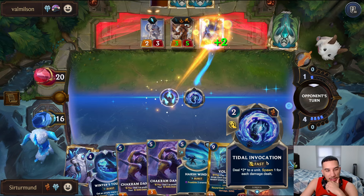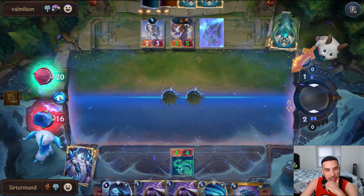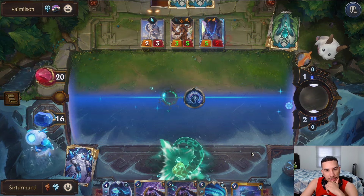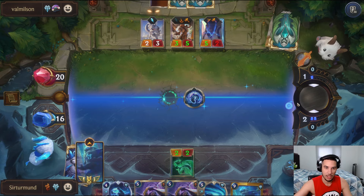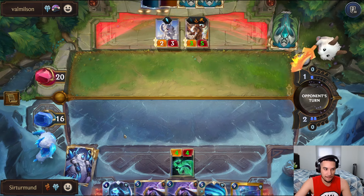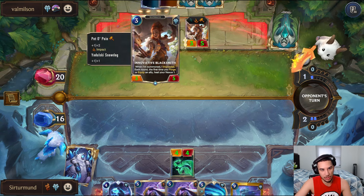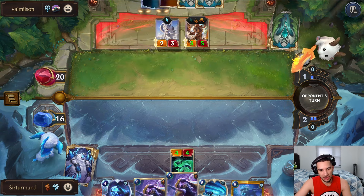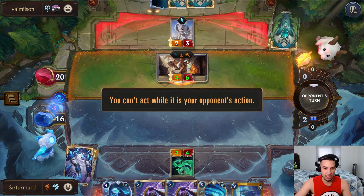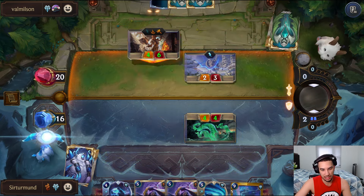They go Troll Shank, so I guess we'll go for the second one. Now we have a four-power unit that can block. We have this four-power tentacle that can block everything except a Forge - but if the opponent does that, I'll just go for the Dancer. Okay, so they went for it - we're just going to block.